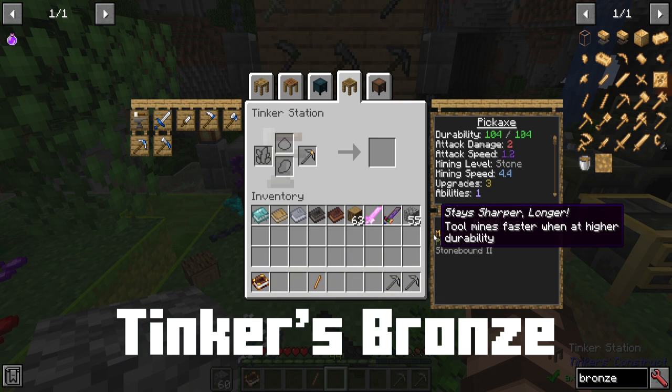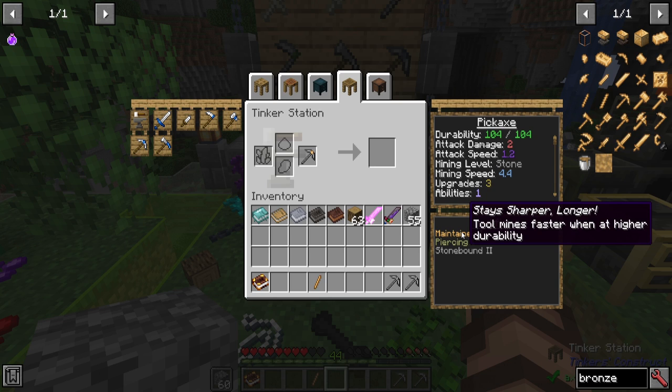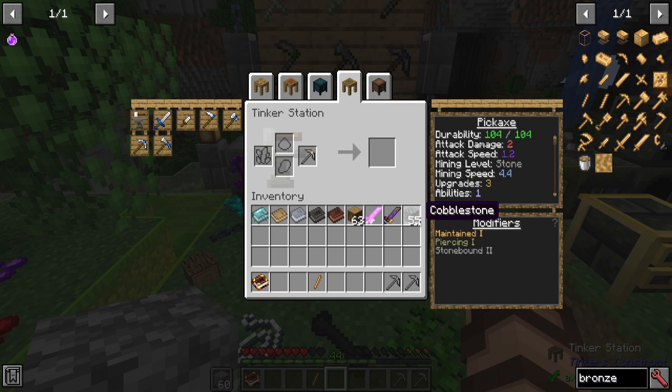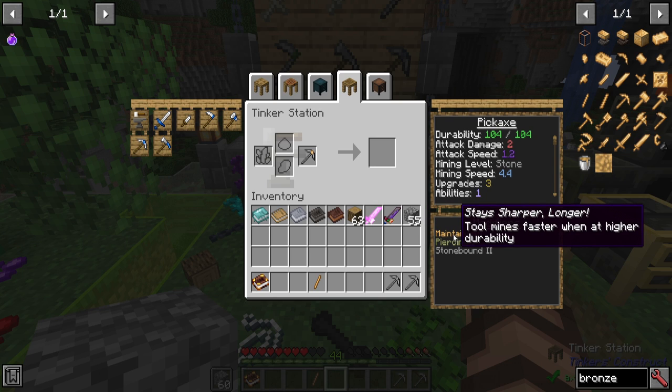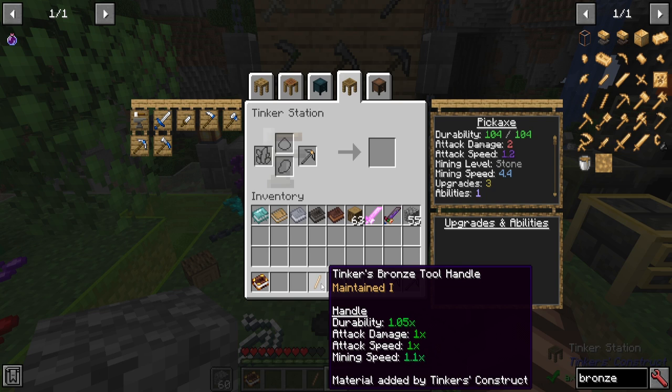Let's talk about Tinker's Bronze. This stuff is pretty good — a general use item not too difficult to make with a mixture of copper and glass — and it has the maintained ability. It's kind of the reverse of a stone tool where it mines faster at higher durability. If you combine this with some kind of overslime ability, you could potentially have a much faster mining tool than normal. Its stats are generally pretty good — higher mining speed, good durability — and it mines better when maintained, so it's really good for tools.